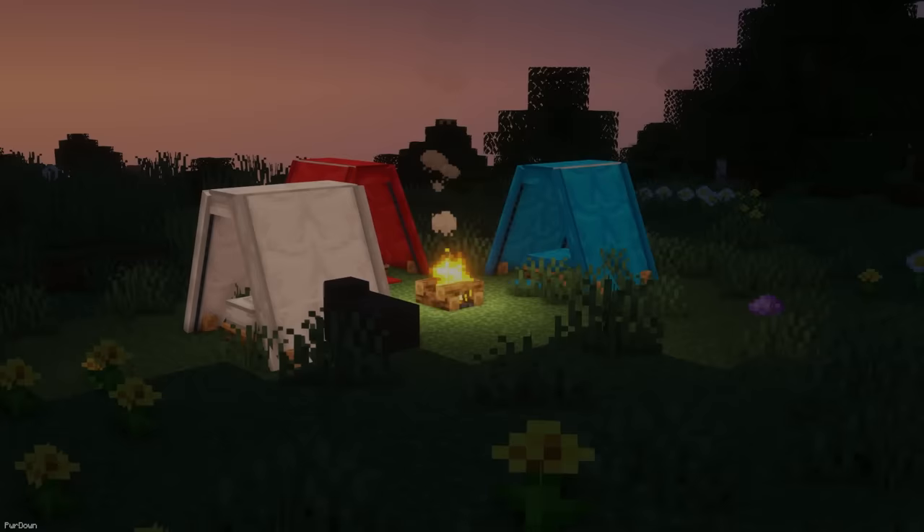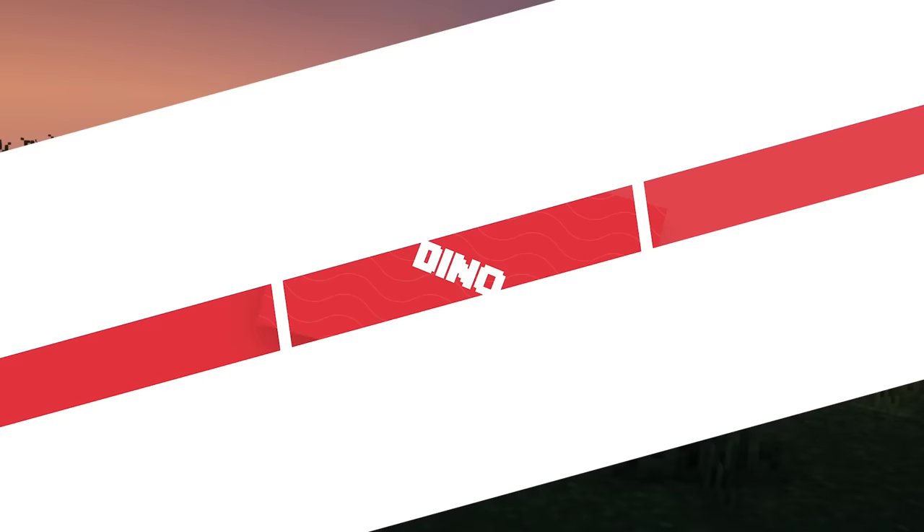Another pack to change beds is Beds to Camping Tent. Each bed color will now have a tent that it's inside of, and it looks really cool. This texture pack will go great for some realistic survival playthroughs, where you might spend most of the time camping outdoors.